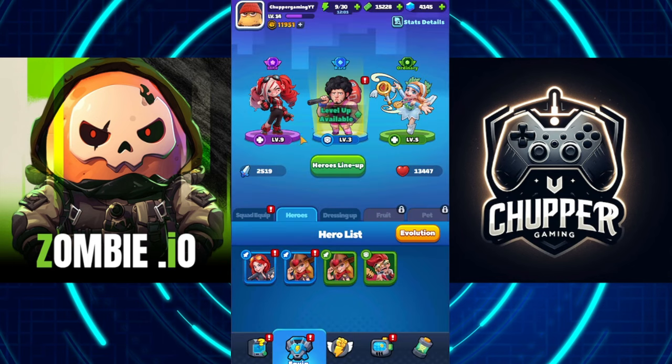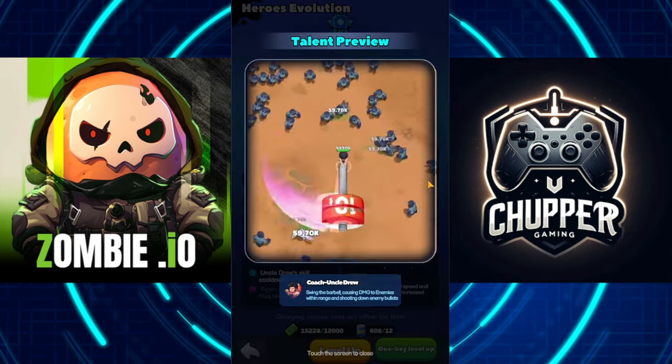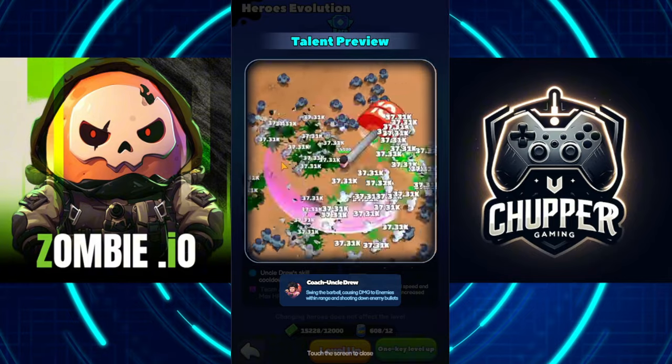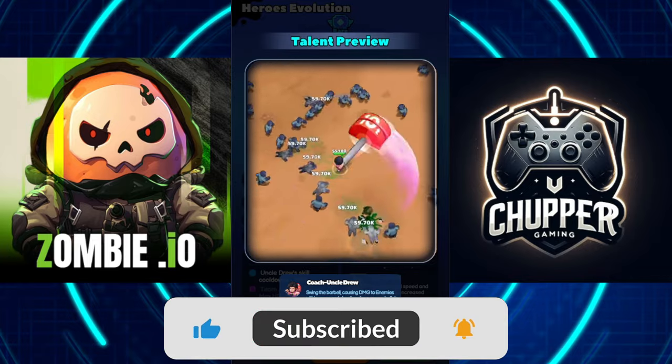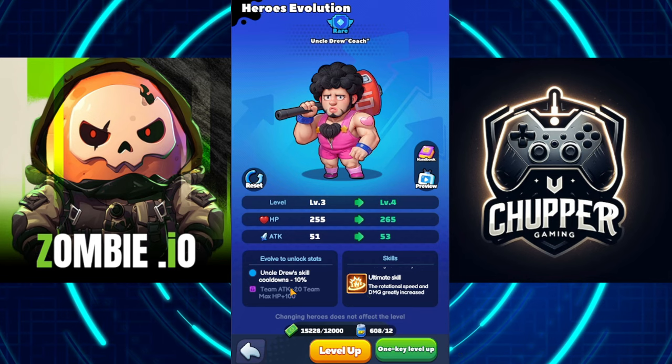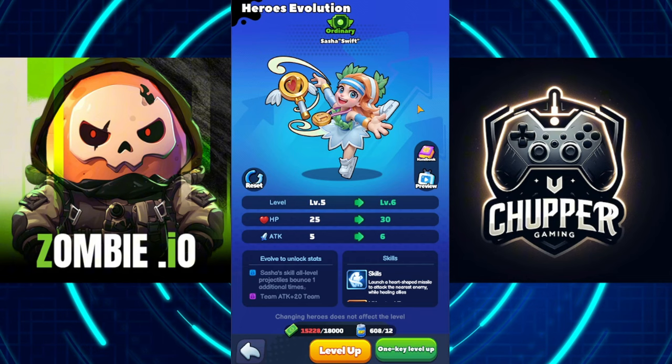The next one is Uncle Drew. The reason he's the best to be using at the start of the game is because of his skill — he swings his hammer and it does two things: the first is dealing damage to the enemies within his range, and the second is actually blocking skills from the enemies. Some skills from the bosses get blocked as well, but not all of them. Check the preview — you can see him swinging his hammer around. The higher the level, the faster it goes and the longer the range. When evolving him, the team attack is increased by 20 and the max HP by 10.